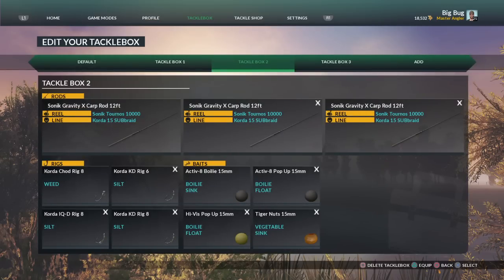This is the tackle box I'm using. I'm using the Sonic Torno 10 thousands with the Colder 15 pound sub braid. I think the 15 pound sub braid is a massive thing. Bear with me guys, I've got to set all this up - this stream is very difficult because I can't set it up until I'm actually doing it.